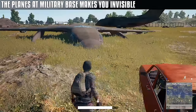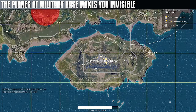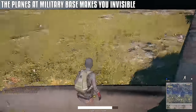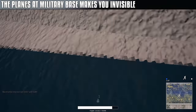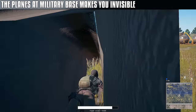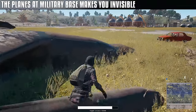The planes at the airfield can make you almost completely invisible. On top of that, it has room to hide an entire squad, so be careful when the end circle is around these. The only reason I found out was because I saw a guy hide in it and half his arms stuck out, so I took my car and just blasted through him. Even cars can go through, so this is one of the things that needs to be fixed ASAP.